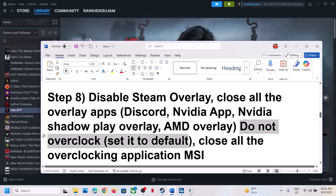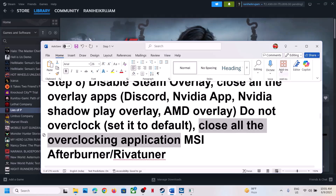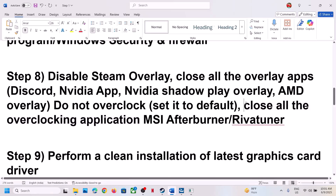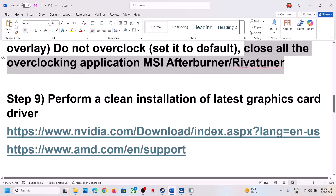Do not overclock — if you have overclocked your computer, set it back to default and close all overclocking applications such as MSI Afterburner, EVGA Precision Tuner, or any other overclocking software.